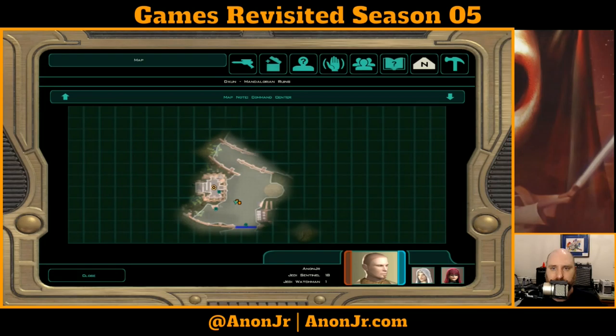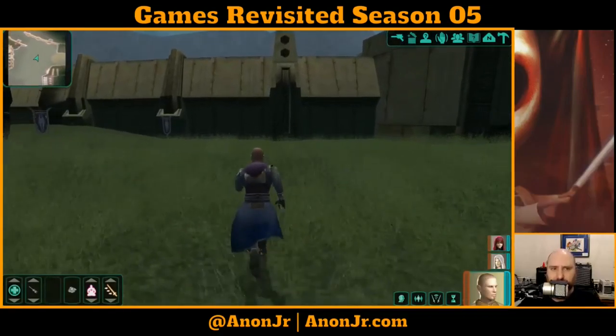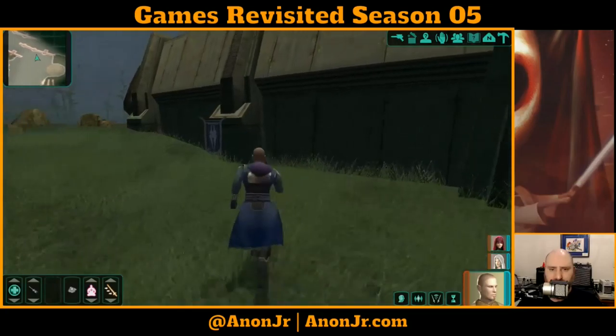Hello and welcome to Games Revisited, episode 86. We're continuing our playthrough of Star Wars: Knights of the Old Republic 2 - The Sith Lords. We found a Mandalorian camp on the moon Dxun, and we can get to Onderon like we originally intended using Mandalore's shuttle — if we can prove ourselves and earn some honor. I thought I had already gotten all of the Mandalorian camp, but if you look at the map there's clearly some more stuff a little further to the north.